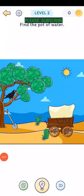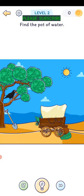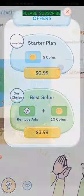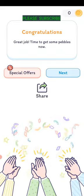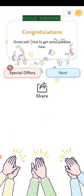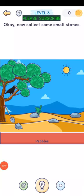Thirsty Crow level 2. Find the pot of water. We've got a shovel here. Gotta be somewhere, right? Chop that cactus. Take the shovel, drag it over to the cactus — it breaks the cactus, and the wagon rolls forward to reveal the jug of water.